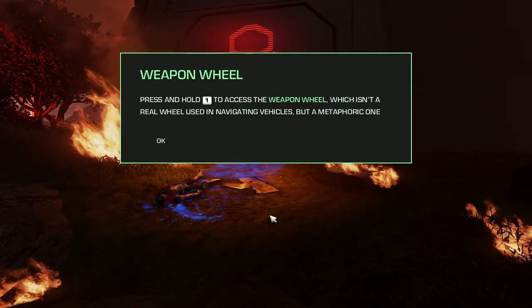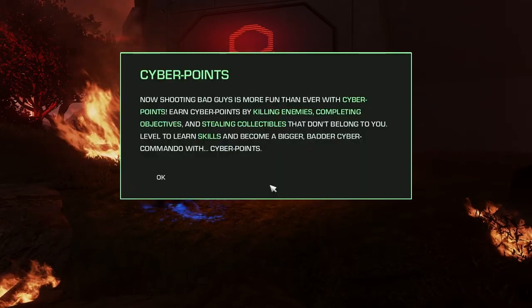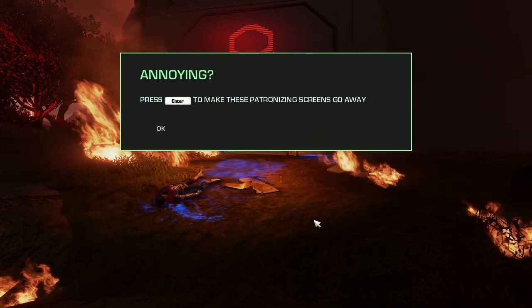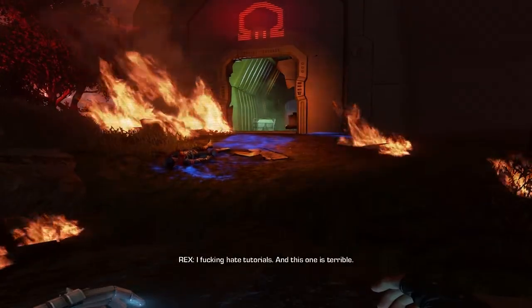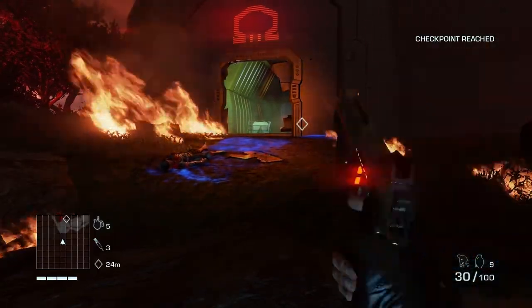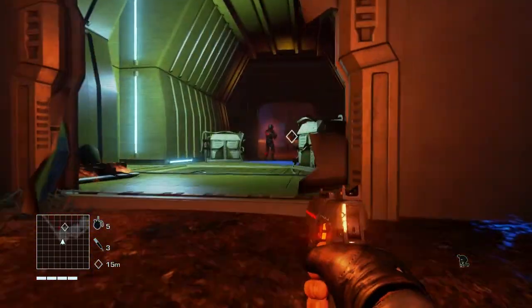Press and hold one to access the weapon wheel, which isn't a real wheel used in navigating vehicles, but a metaphoric one. Hold Q to use nanomeds when injured. Cyber points — now shooting bad guys is more fun than ever. Earn cyber points by killing enemies, completing objectives, and stealing collectibles. Level to learn skills and become a bigger, badder cyber commando. Annoying? Press enter to make these patronizing screens go away. I like a game that can make fun of itself.